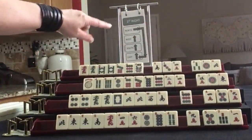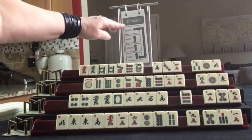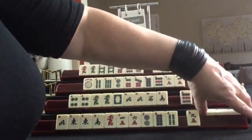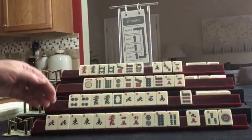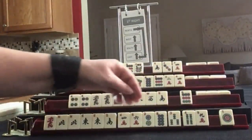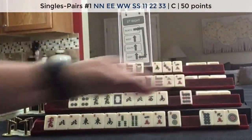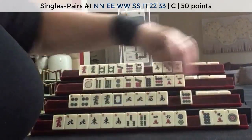Now we're going to do the Charleston. For the first right: East to South, South to West, West to North, North to East. We got our North — lots of Winds. So we have Winds, a single Dragon, and we're building a little consecutive run. I was thinking maybe we could try for a pair hand — the News pair hand. Let's pass those three.